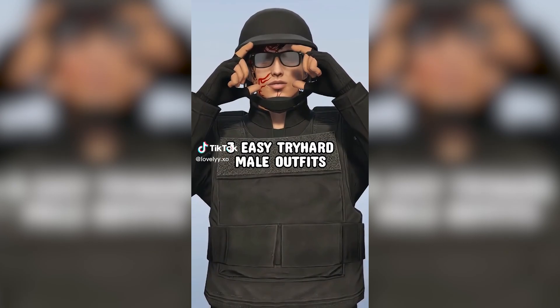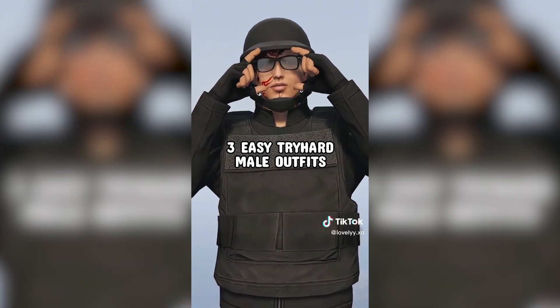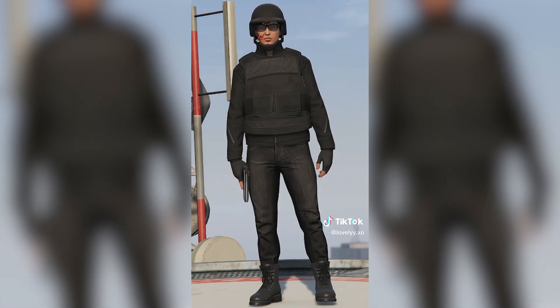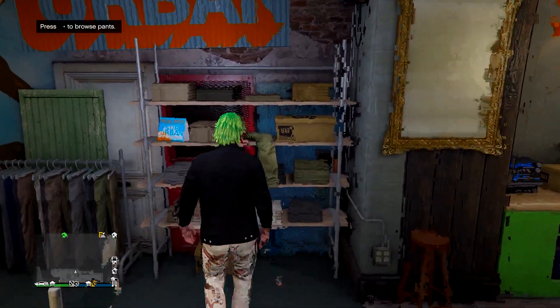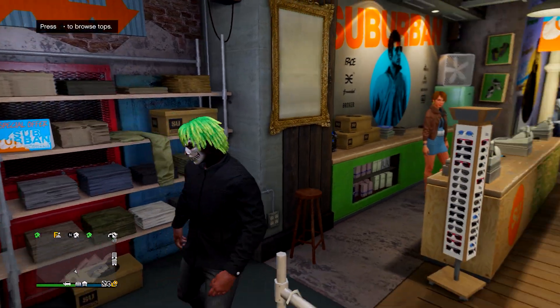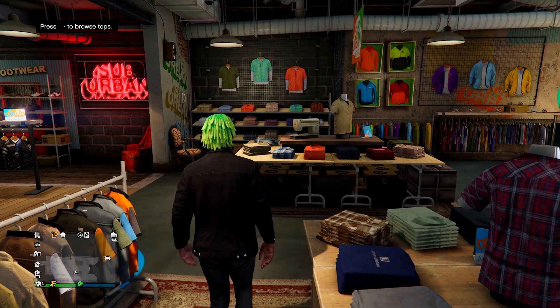Next up we're making the second outfit from a three easy try-hard male outfits TikTok. Go to jeans and equip the black fitted jeans. After you have those, head over to shoes.